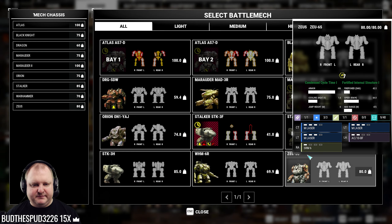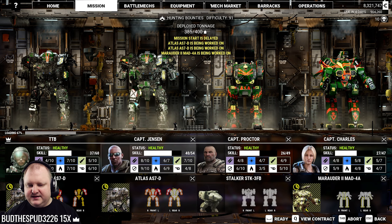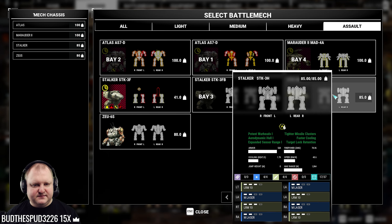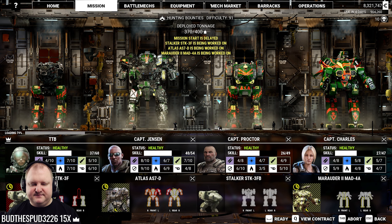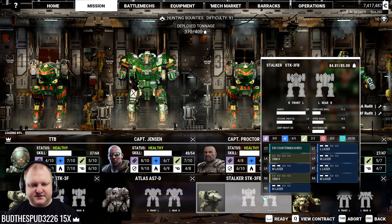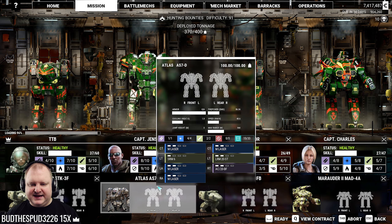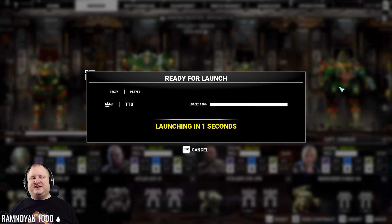The Stalker and the Marauder 2 have different weapons. I'm going to switch from the Atlas over to the Stalker that we just built - Stalker 3F. That's our Brawling Stalker, the 3FB right here. We've got the Marauder 2 this time with PPCs, and the Atlas is going to be Brawling as well with an Autocannon 20 to boot. I'm going to be a proper short-range mech, so hopefully that will keep me in check a little bit.